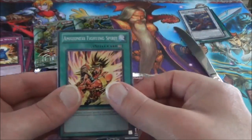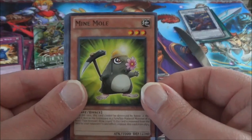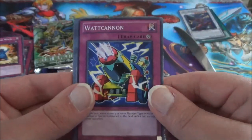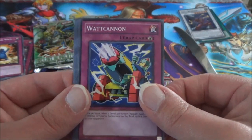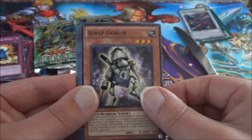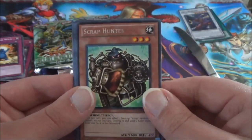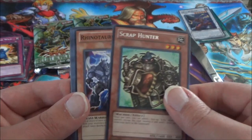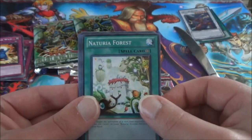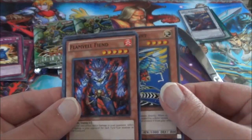Alright, here we go with an Amazonist Fighting Spirit, Mind Mole, Watt Cannon. We have Scrap Goblin — the Scrap Cards, I think they were a pretty popular deck back in the day. The Rare is a Scrap Hunter, and no foil out of this special edition. Rhinotaurus, Nateria Forest, a Watt Pheasant, and a Flameville Fiend.